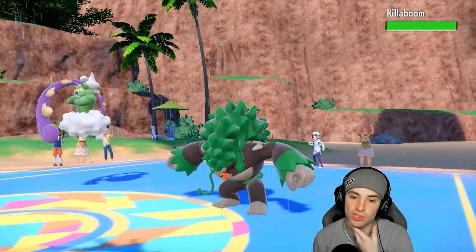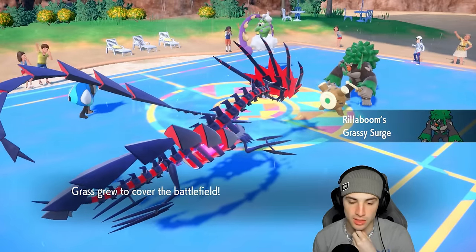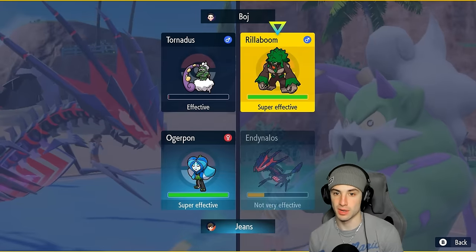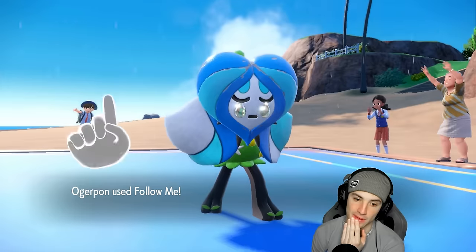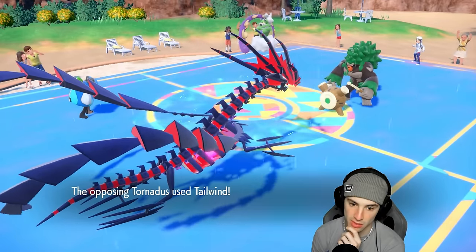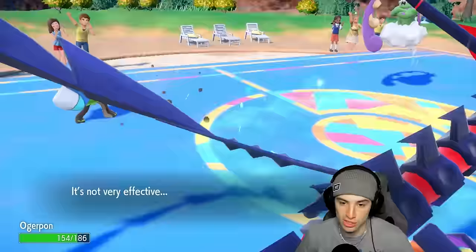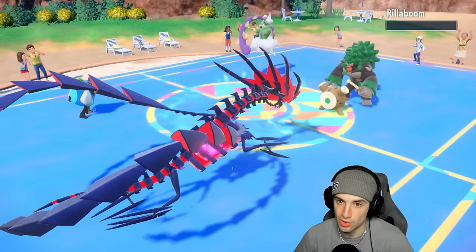Rillaboom comes out. I could go Follow Me here and go for a Bleakwind Storm, or go Sludge Bomb — that's going to be my play. I hope they pop a Tailwind here rather than Bleakwind Storm, because if they pop Bleakwind Storm they can KO my Eternatus. There's High Horsepower — we soaked that no problem. Let's finish this off. We get rid of Rillaboom — awesome, beautiful.